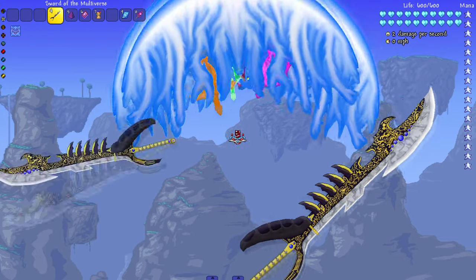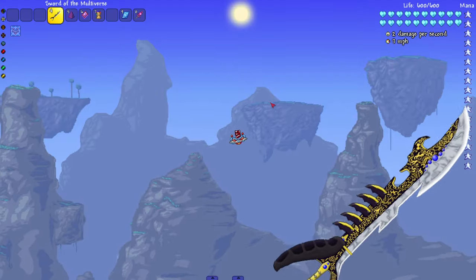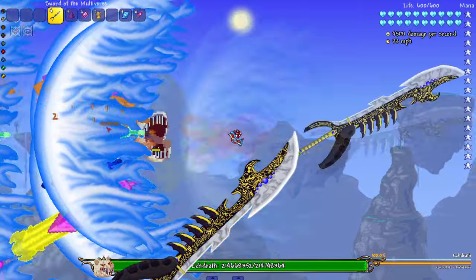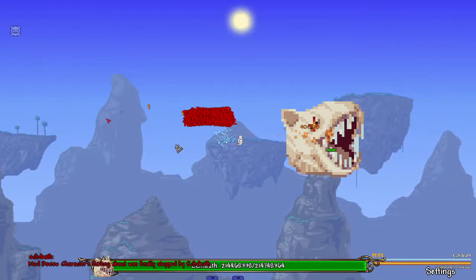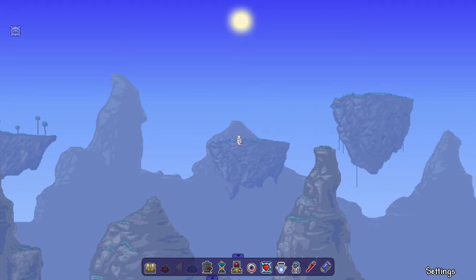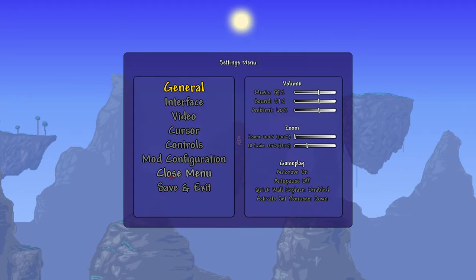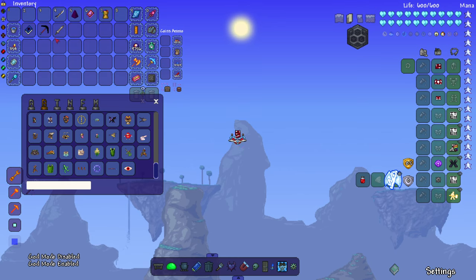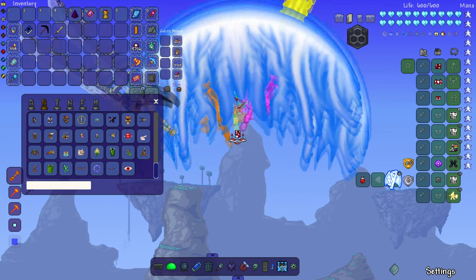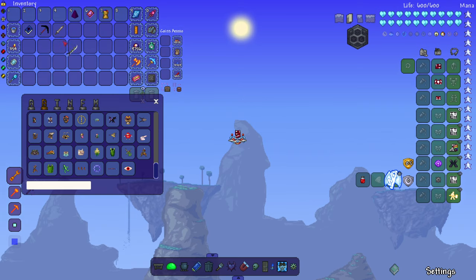Next up, the Sword of the Multiverse. It's gonna play that noise every time we swing it. Let me get up a little bit higher so I have room to run. We got some resistance here — and we take our first L. I am in god mode and I am dead, so I have to re-log. It's sad to see the Sword of the Multiverse fail. It shoots out a bunch of projectiles, but the fact that it couldn't even touch EK Death just shows EK Death's power.